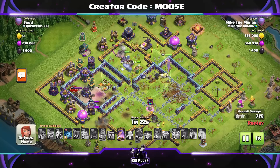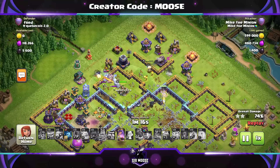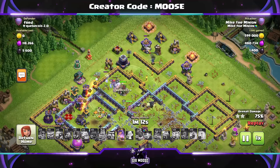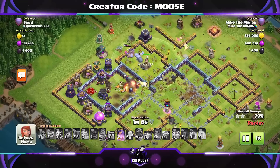You're rarely going to get the Log Launcher to the Town Hall. The Royal Champion is doing a great job here — send her in a bit later to the battlefield when you can see what's happening, avoiding enemy heroes and single target Infernos. Michael the Minion is on the battlefield again.